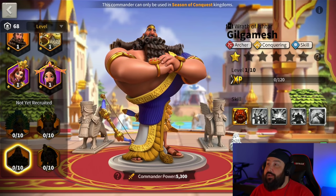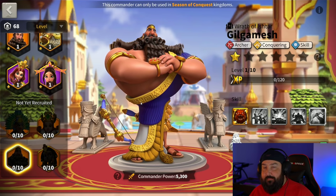So Gilgamesh — he is without a doubt the new meta. The size of his upper chest alone makes him new meta. But once we go over these skills, everybody, whether you're an Archer player or not, will want to have a Gilgamesh.